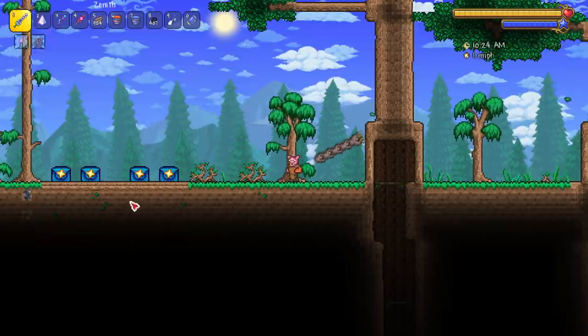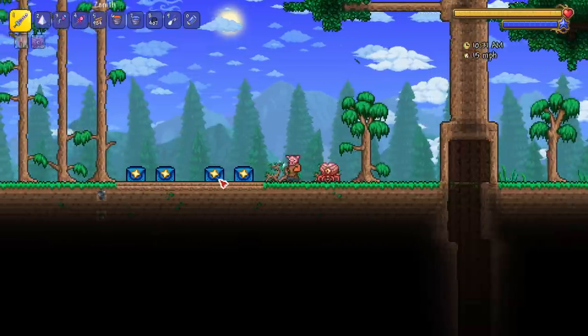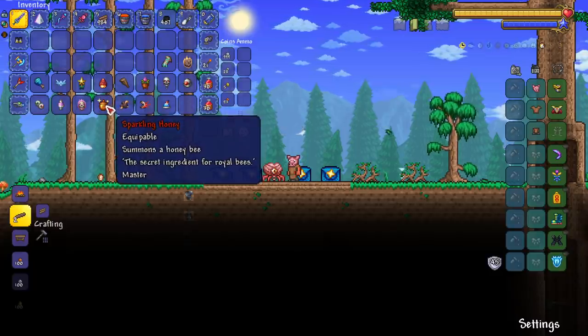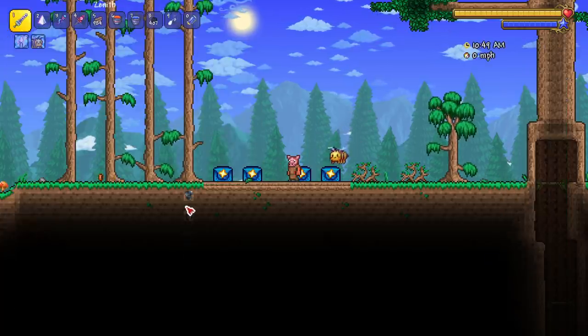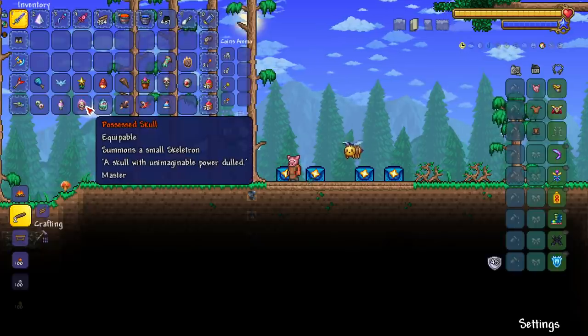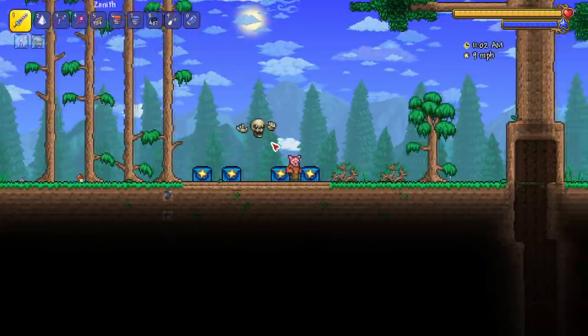The writhing remains is very very cool. The brain in a jar is very unique. Next up the sparkling honey - not really feeling the vibes on this one, it's nothing crazy. Then the possessed skull - this is where I fell in love with the master mode pets. I love this one and I love the skeleton prime one - they look so cool.